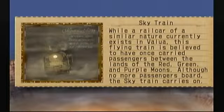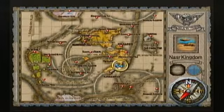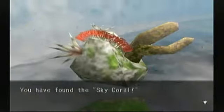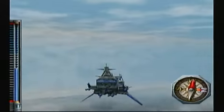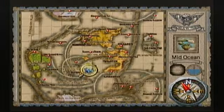And here we have the Sky Train. While a rare car of a similar nature currently exists in Balua, this flying train is believed to have once carried passengers between the lands of the Red, Green, and Purple Moons. Although no more passengers are aboard, the Sky Train carries on. This is in Upper Sky above the Nazar Kingdom, usually around the Dark Rift. And here we have the Sky Coral — microorganisms called Sky Coral attach themselves to moonstone boulders and grow to form these wreaths. They flourish only in very specific conditions and can take 200 years to grow. Found in Mid-Sky, east of Shrine Island and Pirate Isle.